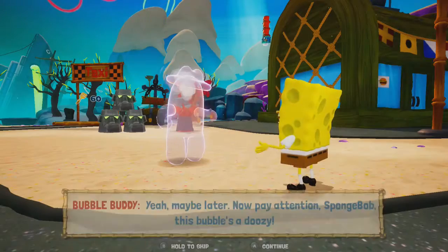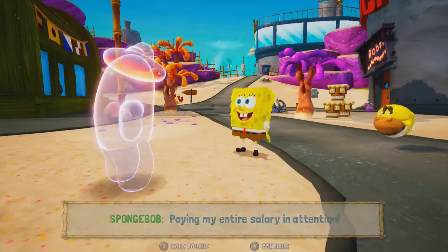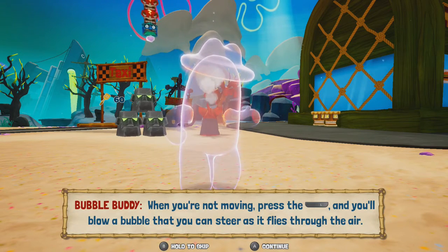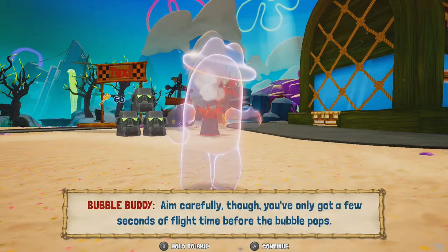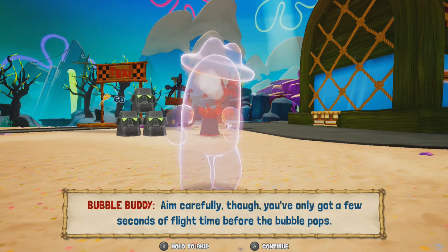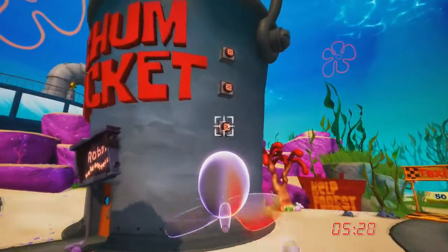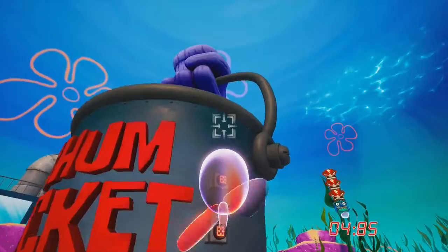When you're not moving, press this button and you'll blow a bubble that you can aim. The bubble — I remember this now. Aim carefully though, you've only got a few seconds. Oh, that's what we're supposed to do to get on top of the Crusty Crab — we have to do this. I'm a bubble-blowing machine.